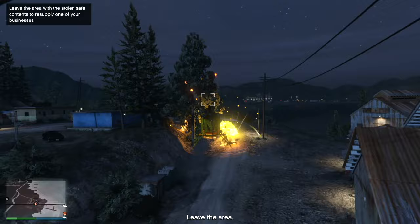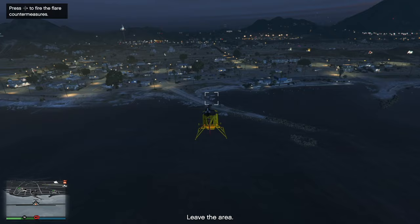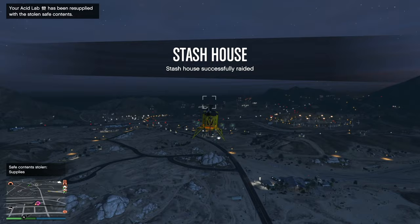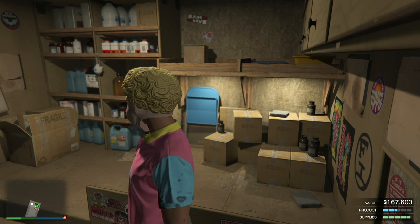There's a pitiful money amount that you get — $2,000. But it's all about the resupply. Your Acid Lab — in this case it rotates between your businesses depending which business you have — has been resupplied. So if I quickly go back in there: I've done one resupply, Mutt has done one resupply, and with this additional one, look at that — the supplies are pretty much topped up.